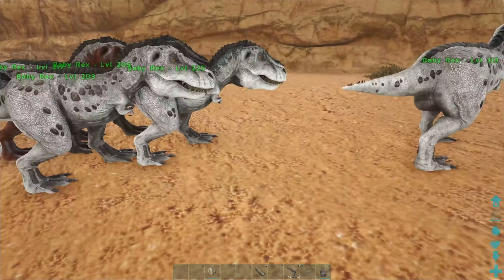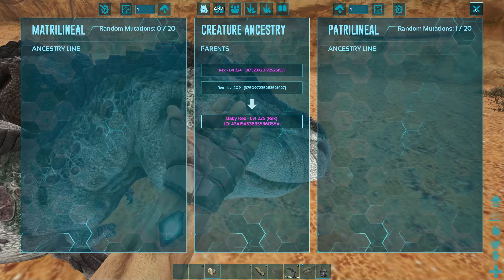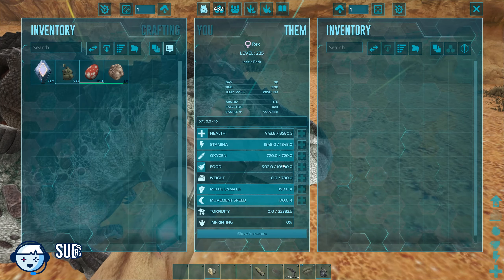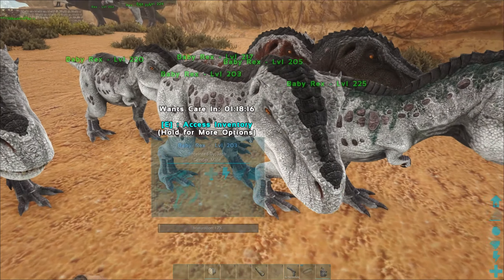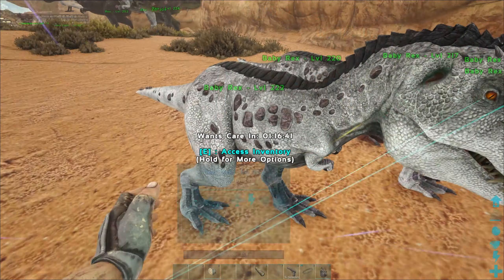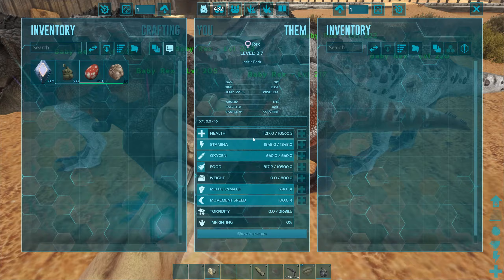Where's the green one? This one right here - it's got a mutation. Low health, 1848 stamina - I can't remember if that's it or not. 10-5 food, 85-80 weight - that could be it. I guess I do need a male that has the high stats. This is a male with - oh, none of them had the high health and none of them had the melee damage, did they? Yeah, that's right.